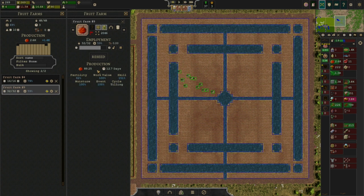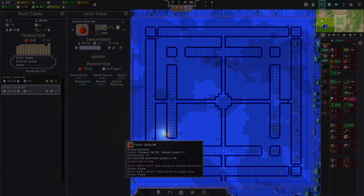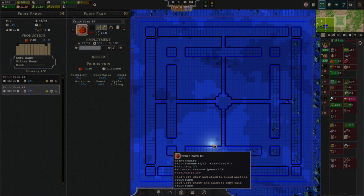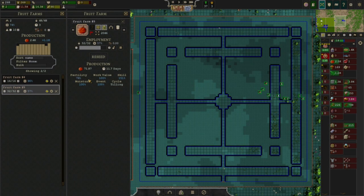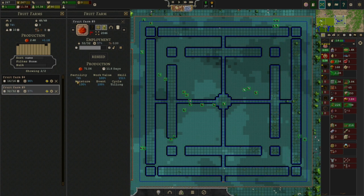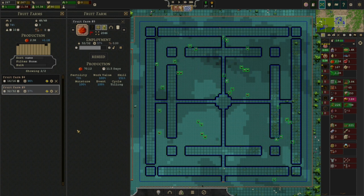Now we'll go back and do the exact same thing, but we will remove the canals first. And here we have the base rate. The fertility is actually falling because it's becoming less fertile now that we've removed the canals — it's just dropping like a stone. We're at 71.3, continuing to go, fertility rate 73. Let's just wait a few seconds as this craters.